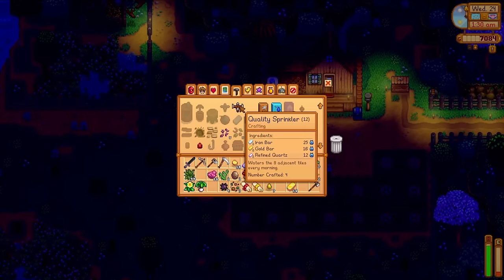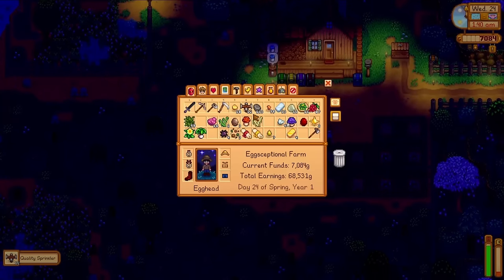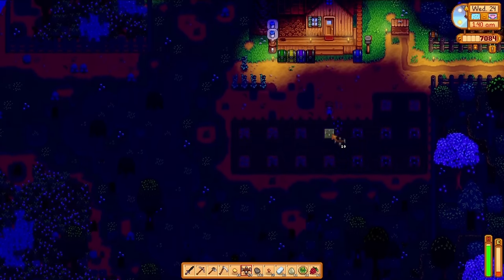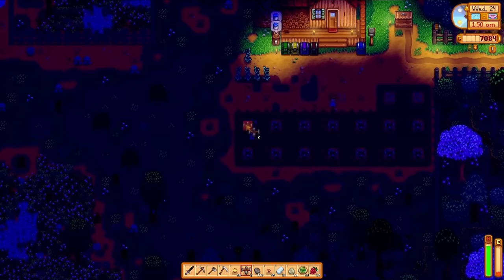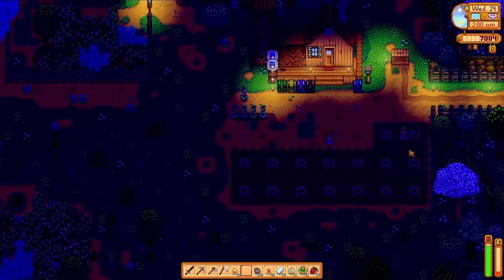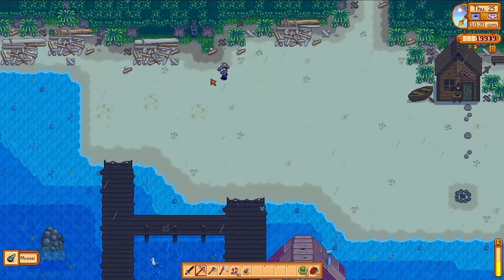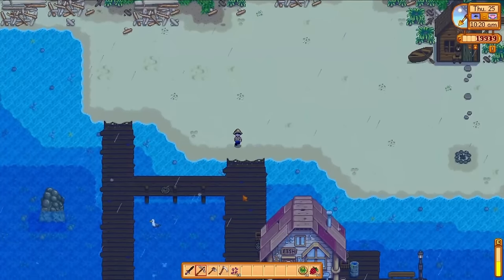At the end of day 24 I have gathered enough materials to fully cover our field in sprinklers. Sprinklers only operate overnight, so if you place them in the morning, those crops surrounding them will not be watered. I get hung up on one of my own sprinklers at the last moment and just barely pop down the final sprinkler as the time rolls over to 2am and we pass out.